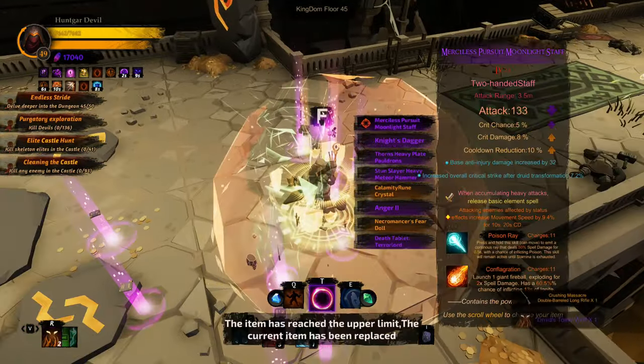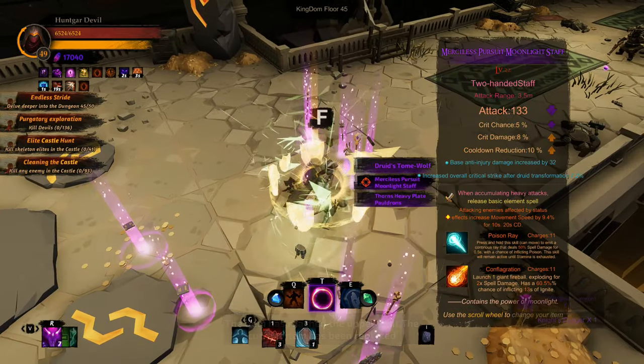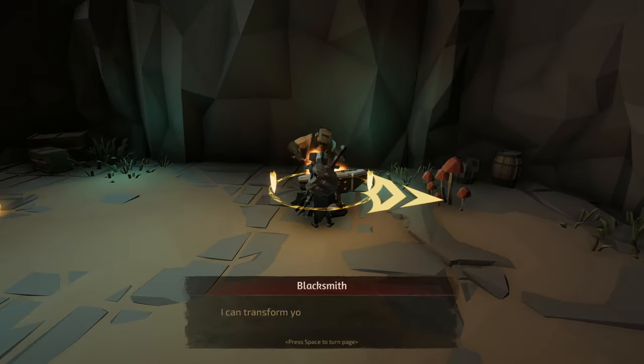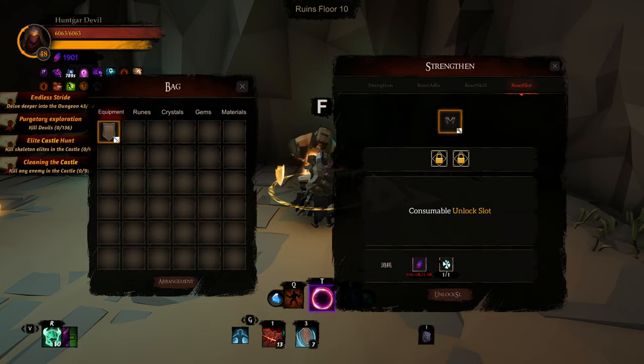The Necromancer's Fear Doll is an example of a unique boss drop — you can spend it to make gems or spend it directly on the skill tree to unlock and level up legendary weapons specific to certain builds. The blacksmith, found randomly, can add slots, change slots, reset the orange affix text on an item, or level up an item to make it stronger. It's very expensive, so save your soul shards for that — don't waste them early.